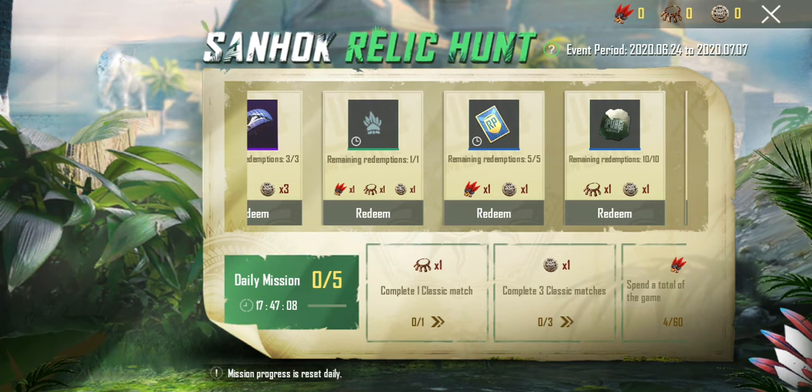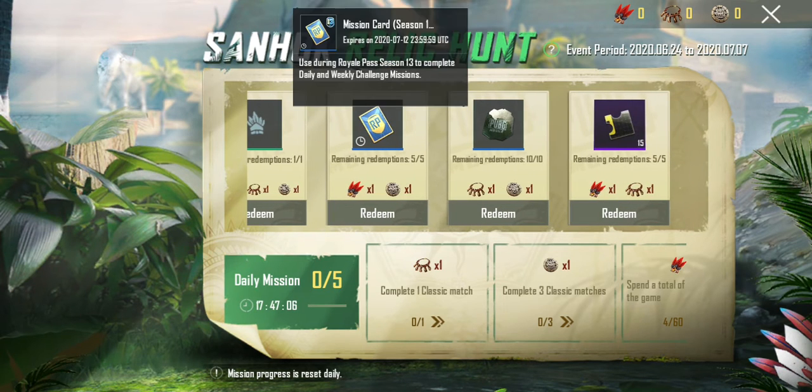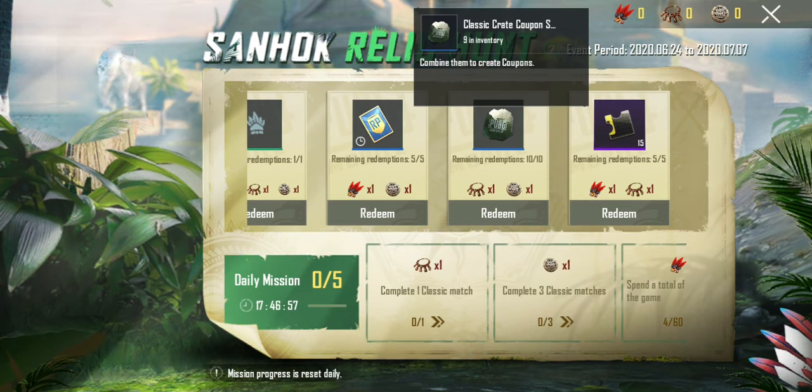For the Jungle Warrior title, it's called Jungle Warrior. Next, a machine card — the Xpayt item, this is the 12th Xpayt item — this is the season.